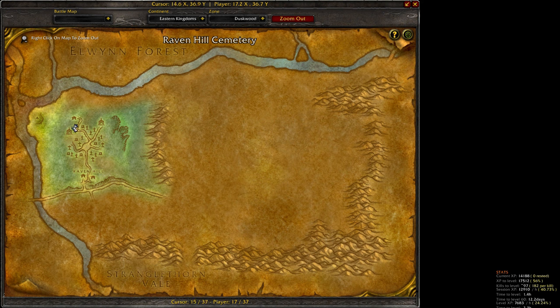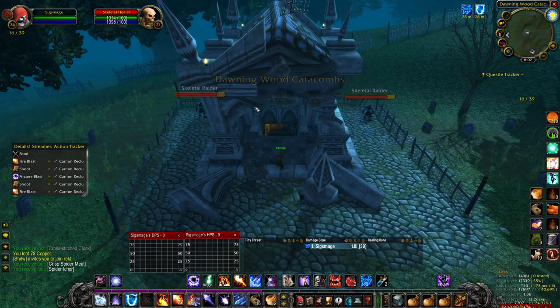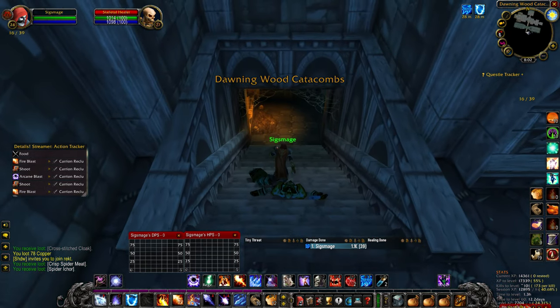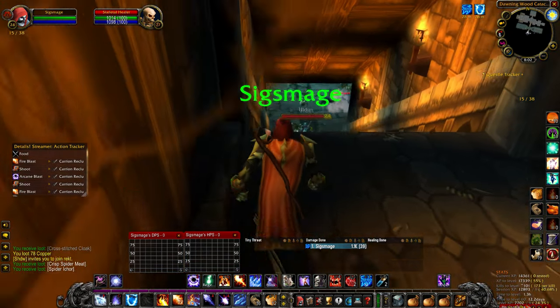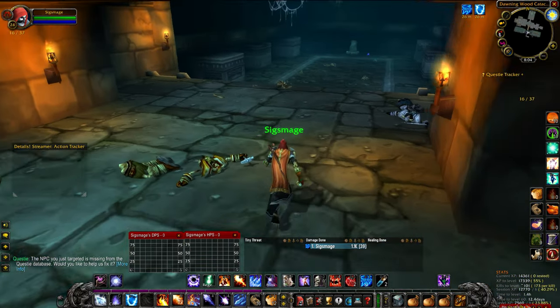With the phylactery in your inventory, head to this crypt located at 1737 in the Ravenhill Cemetery. Once again, enter the crypt, keeping in mind that there are many high level enemies that you may have to fight. Head into the crypt, and when you reach the bottom of the stairs, take a right.